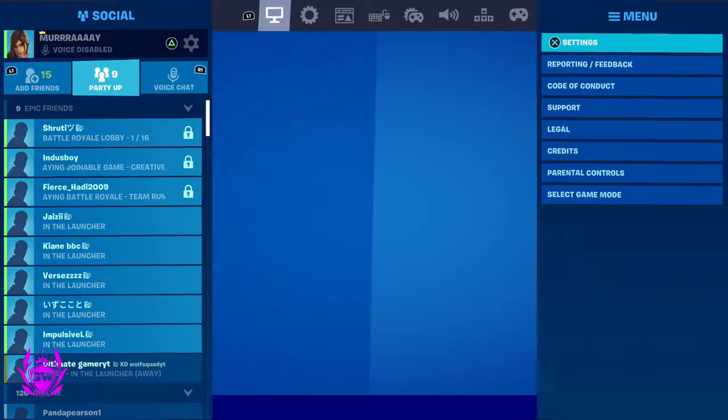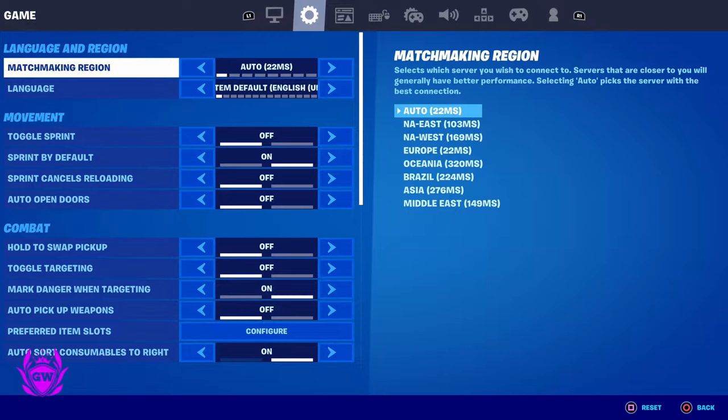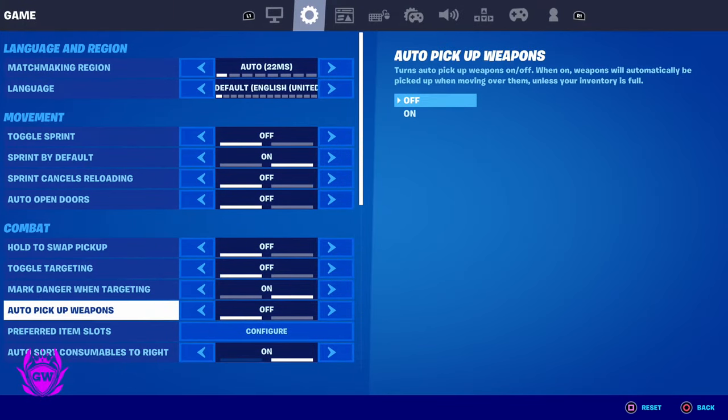First things first, head over to settings and then go over to the little game cogwheel. Then scroll down to preferred item slots and select in there.